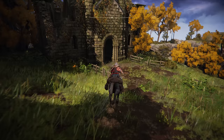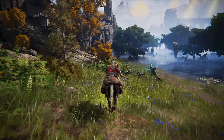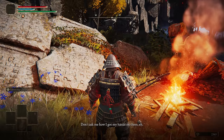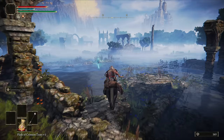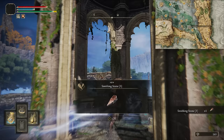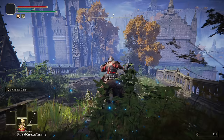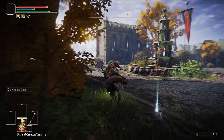After grabbing the sacred tear at the Church of Irith, head down to the merchant by the lake and pop a rune before you get there. We want all of his smithing stones. Then north to the Laskyar Ruins — grab the smithing stones by the gazebo and head into the teleporter. From the Academy Gate, back down towards the entrance. It's only in re-watching this footage that I realized I never grabbed this Smithing 3 — it's not the end of the world, but this will save you a couple of thousand runes later.